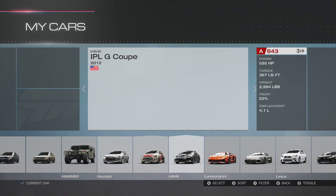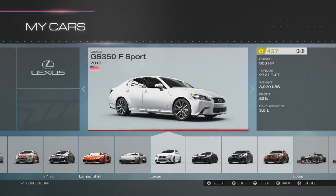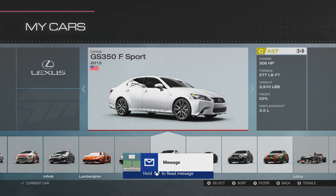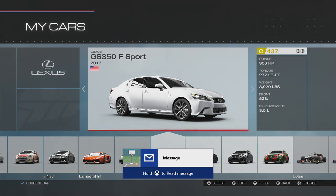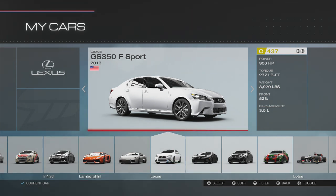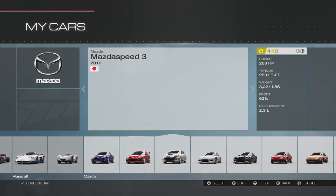We're going to be doing builds on all these cars a little bit later. We also got the brand new 2013 Lexus GS350 F Sport — 306 horsepower, just under 4,000 pounds, which is actually a little bit heavier than the ISF when stocked. So it's a little bit of a different car. I'm going to probably be sliding this a lot as well — it looks like a lot of fun, so we'll definitely be driving that car very soon.